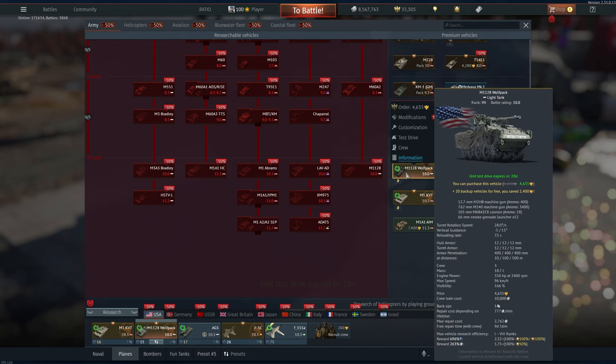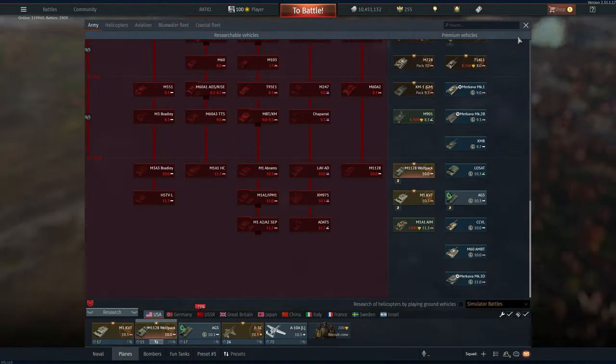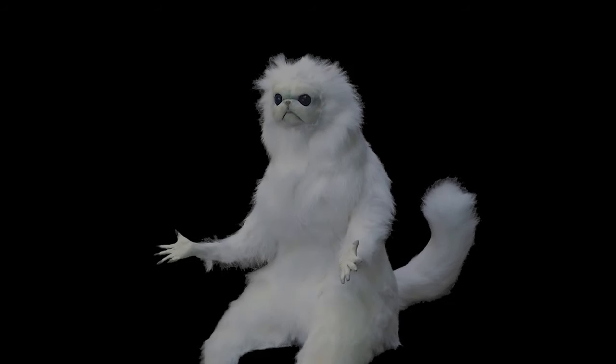I also ended up buying the Wolfpack for 4,635 GE because it just fits in very nicely with the rest of my US 10.3 ground lineup. So far, I'd spent about 20,000 Golden Eagles.